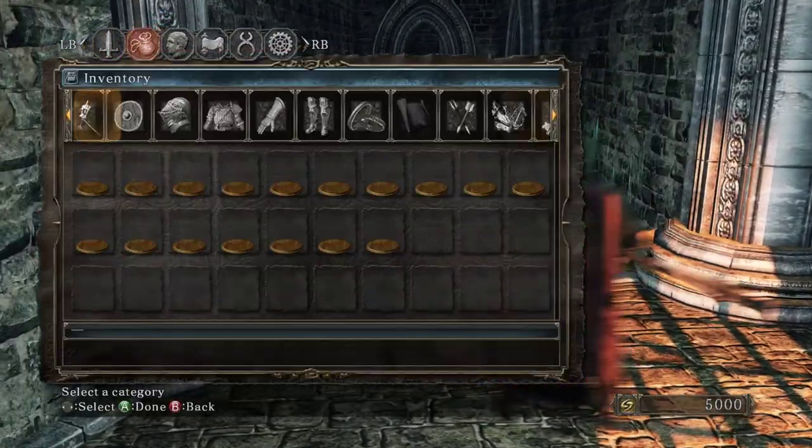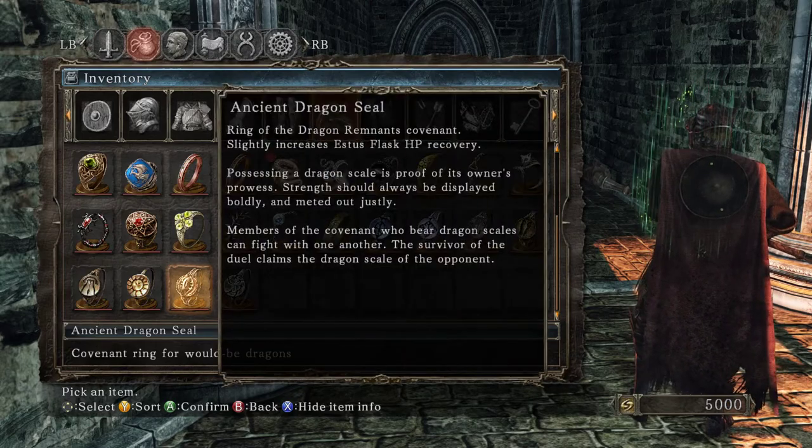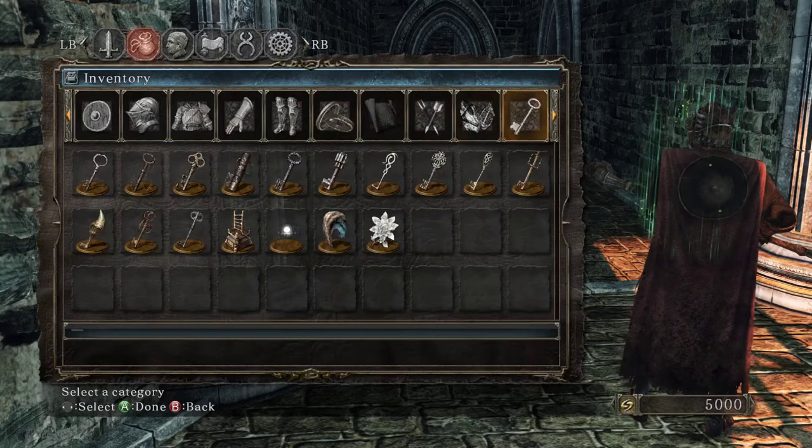Let us read what he gave us — he gave us a ring. Ancient Dragon — Ring of the Dragon Remnants covenant. Slightly increases Estus flask HP recovery. Possessing a dragon scale is proof of its owner's prowess. Strength should always be displayed boldly and meted out justly. Members of the covenant who bear dragon scales can fight with one another, and the survivor claims the loser's dragon scale. It's another PvP covenant.